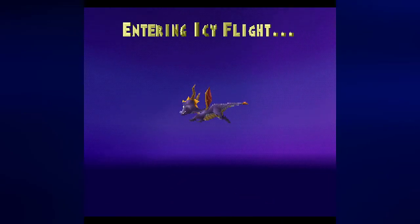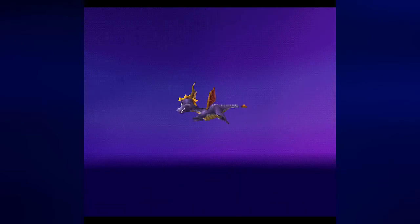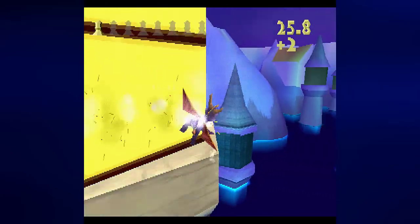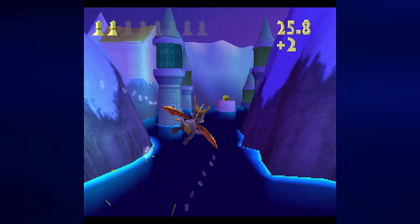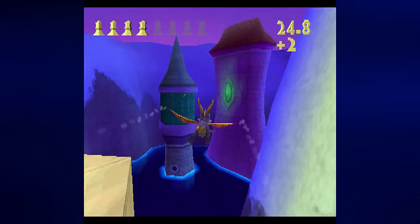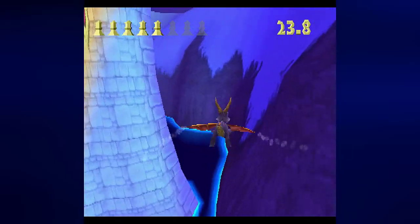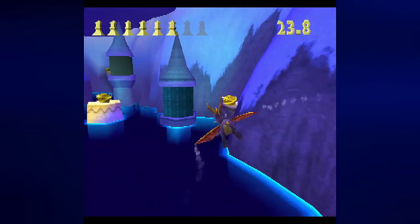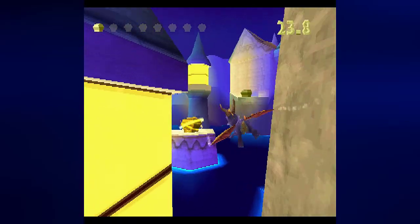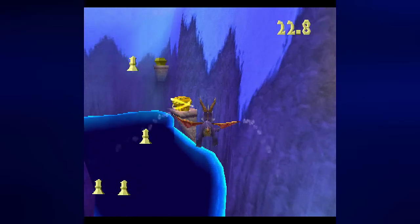Alright, this can be a bit of a trouble spot if you don't know how to do this one, and this may take me more than one try. You want to start with the Lighthouses — you actually want to flame those first, and you also want to work on the boxes from there. Then you want to do the Explosive Barrels, and then you want to work on the crates next.